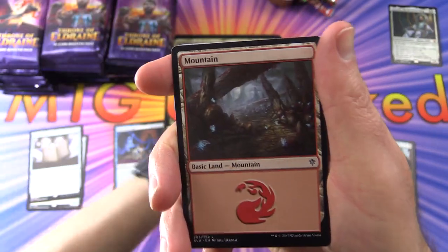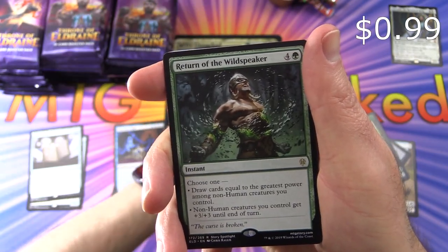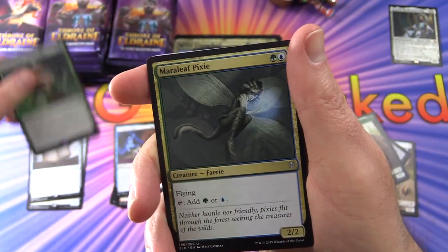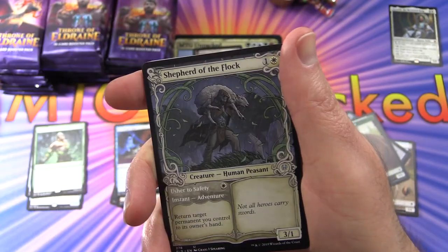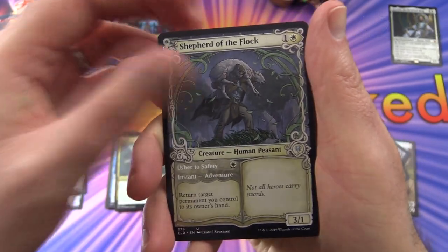Next we have a bear token, single-sided. Mountain, and the rare is Return of the Wildspeaker — Garruk is back, everybody! And a Merleaf Pixie, Shepherd of the Flock, and another showcase card — loving these borders.